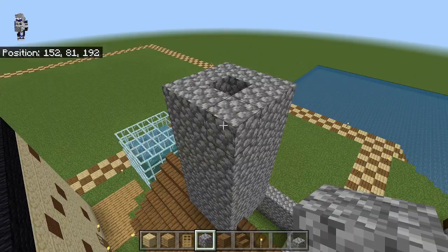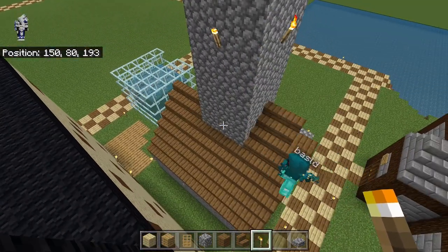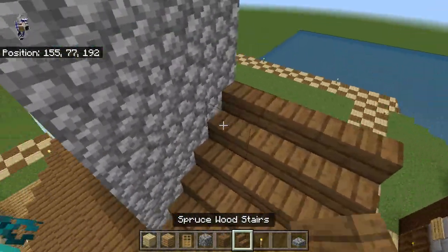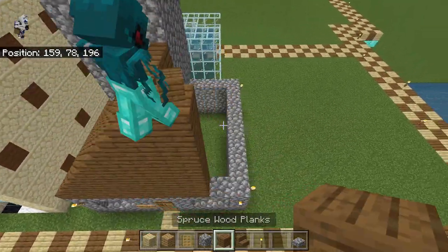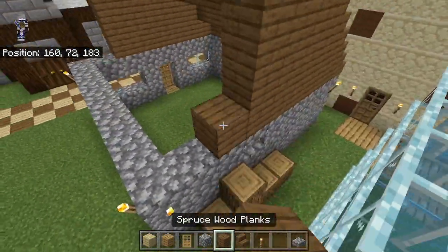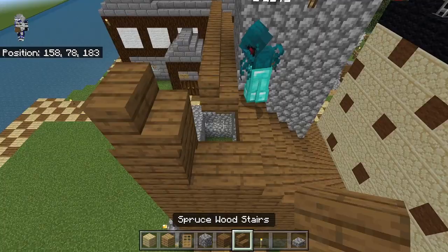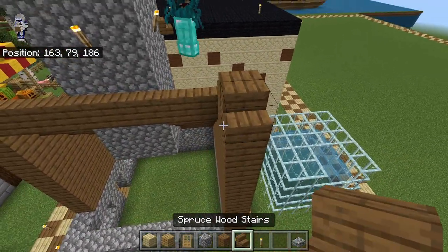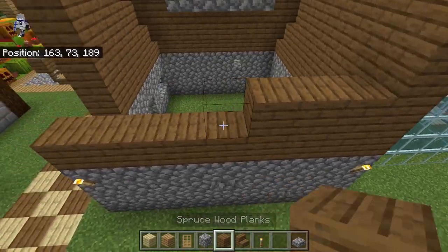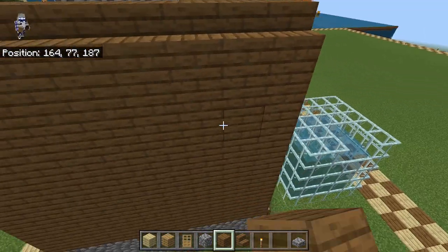The stairs continue on up, and there are torches on every side in the middle on this level. The stairs continue all the way up to the top. I'll do some of this side, and if you want to place the stairs, go ahead. Once we get to the top here, there's going to be a row of stairs that just come back in like this — that's the only exception with this roof. We can bring spruce planks all the way up from this side. That's basically the outside.